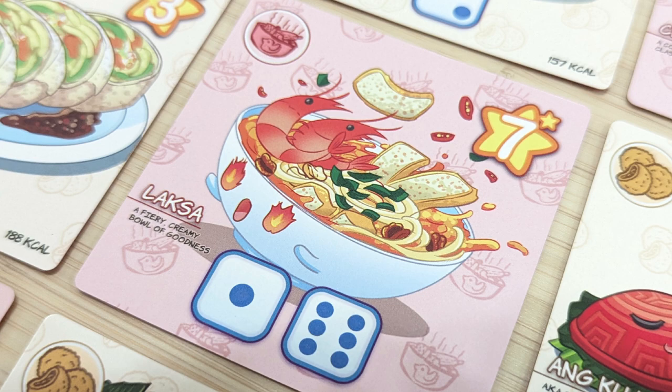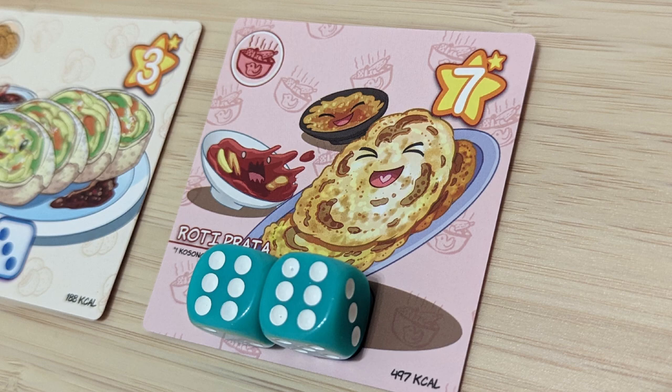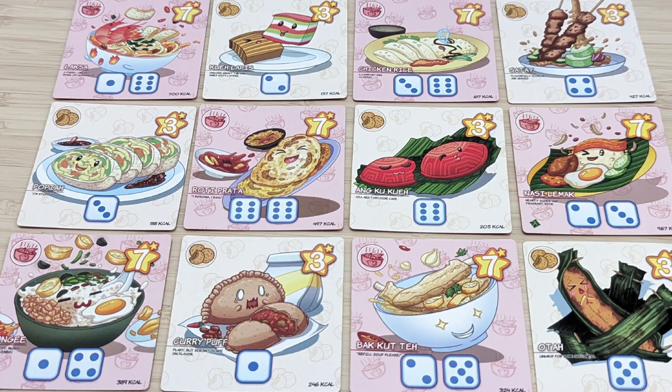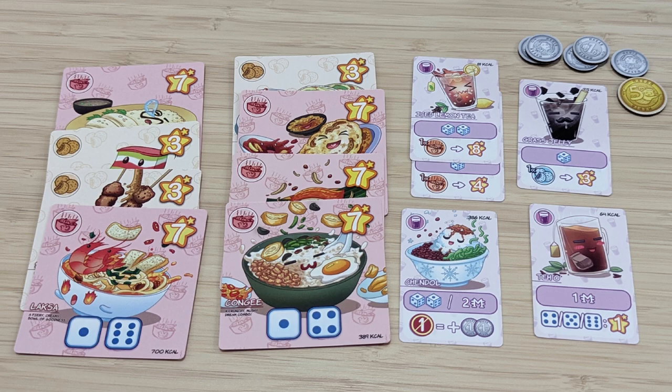It's lunchtime and the players are hungry. In the game, the players roll their dice and try to chow down on some grub. Don't forget your refreshing drinks, so beat the rush hour and get your munchies. The player who had the most to eat and drink, also known as the player with the most points at the end of the game, is the winner.